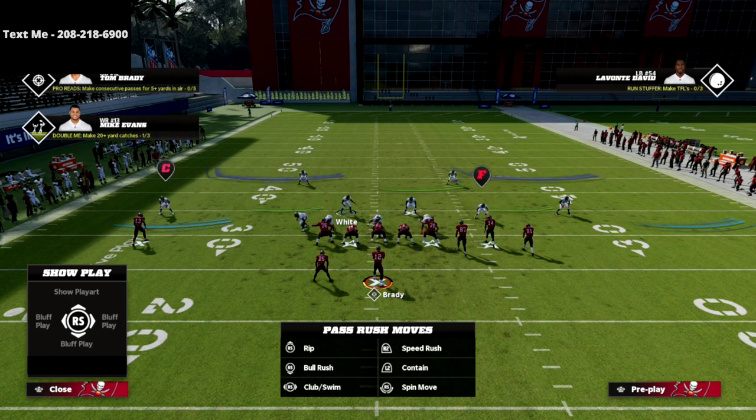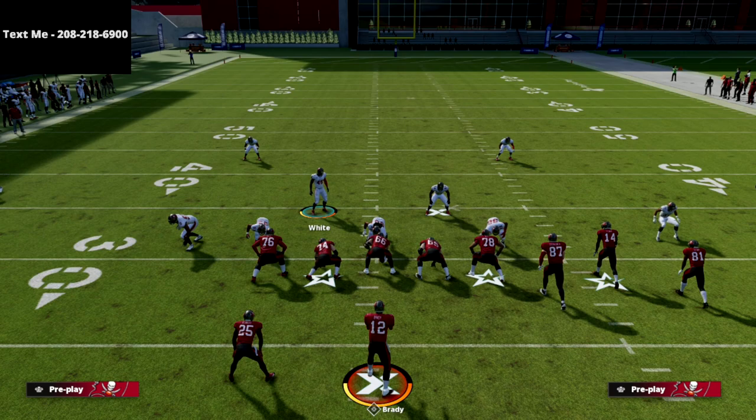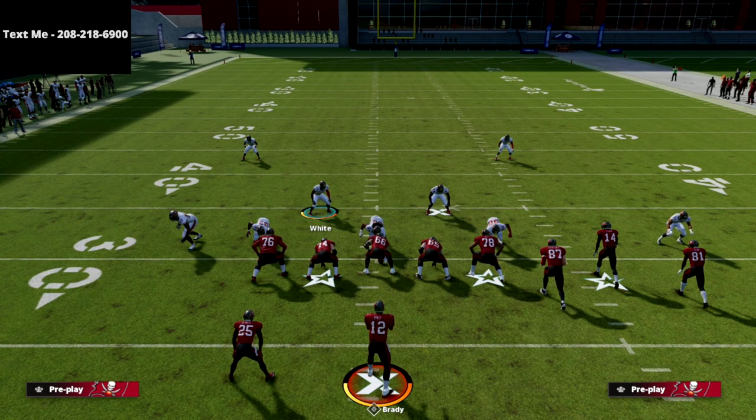Let's go over this Tampa 2 blitz out of Nickel 3-3-5 Odd. What we're going to do is base align, then press coverage. You'll see this is our Cover 2. I did put the free safety inside package on — that puts our free safety at the slot corner. You can manually sub him out, but it allows us to get additional adjustments for our safeties and corners.